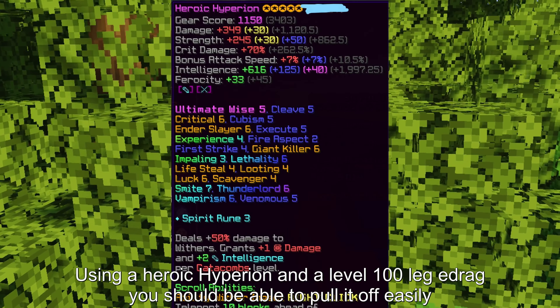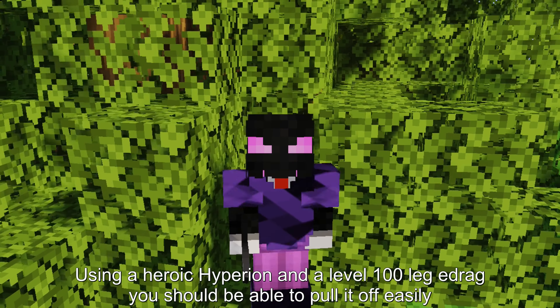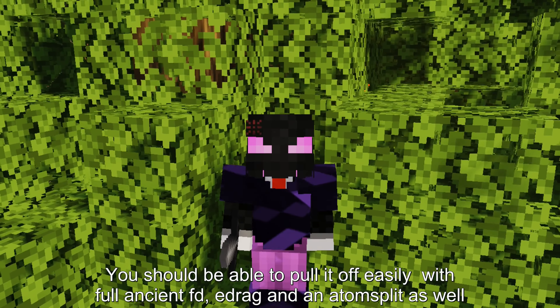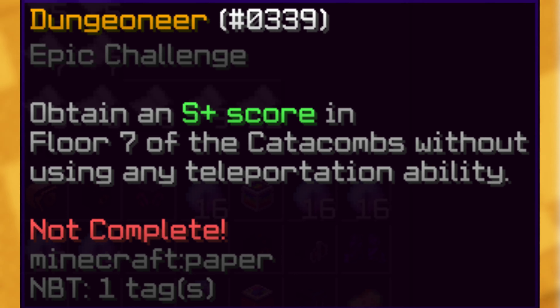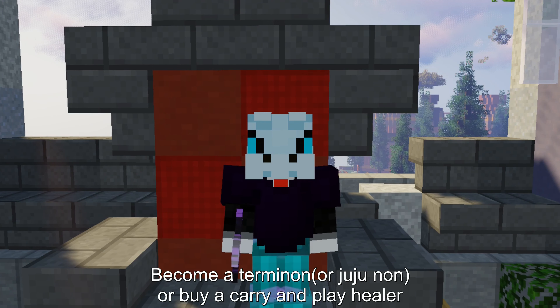Void Gloom Slayer: Get a full set of necrotic final destination with loving on the chestplate. Using a heroic hyperion and a level 100 e-drag, you should be able to pull it off easily. You should also be able to pull it off with full ancient FD, e-drag, and an atom split.